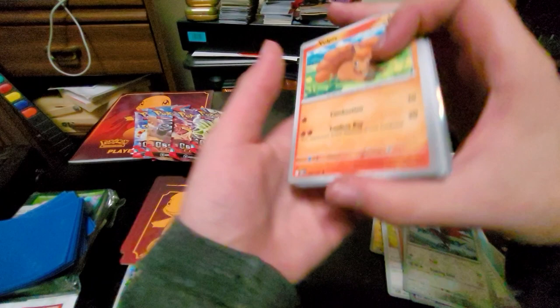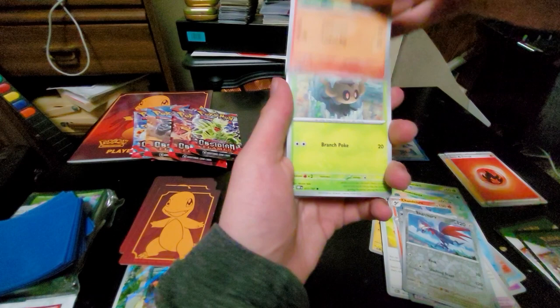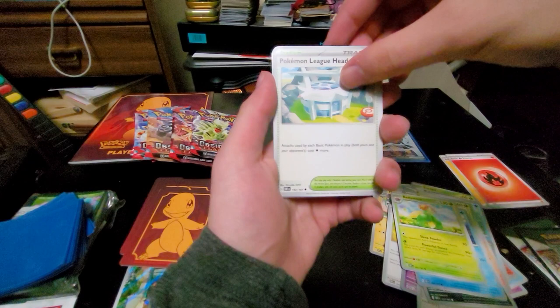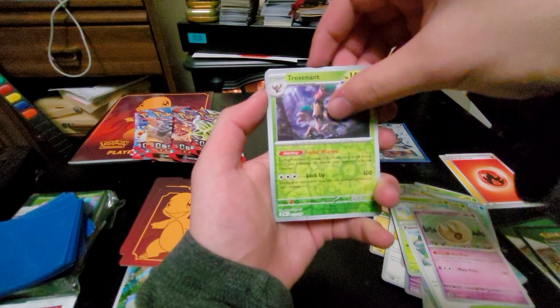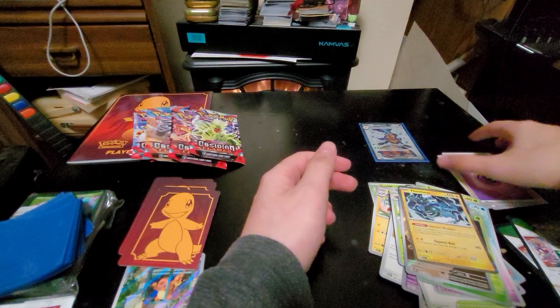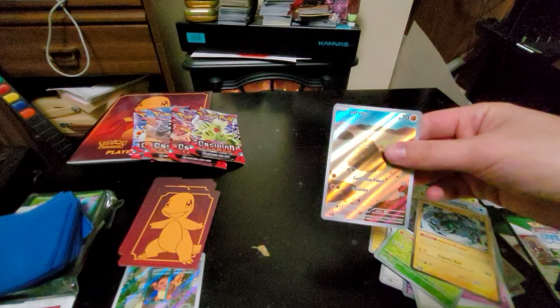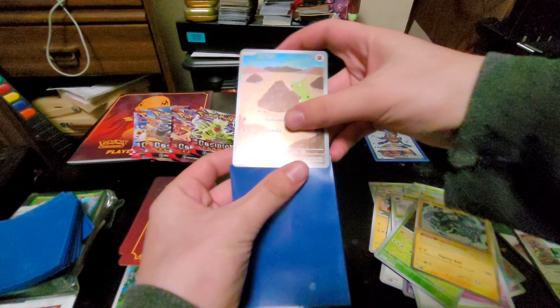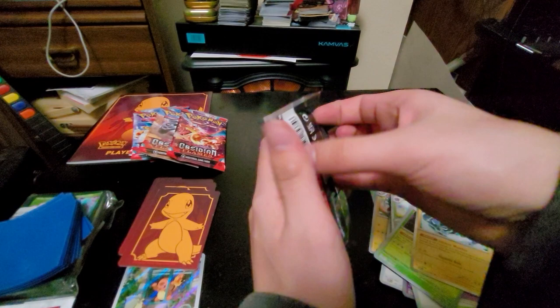Vulpix — my favorite Pokemon of all time, along with its Alolan form and its evolution. Paldian Wooper, Weasel, Bellawesome, Pokemon League Headquarters, Lunatone, Trevenant, a full art Larvitar, Thunderous, and a basic Psychic Energy. Let's get the Larvitar sleeved up — it's actually a very nice looking Larvitar too.